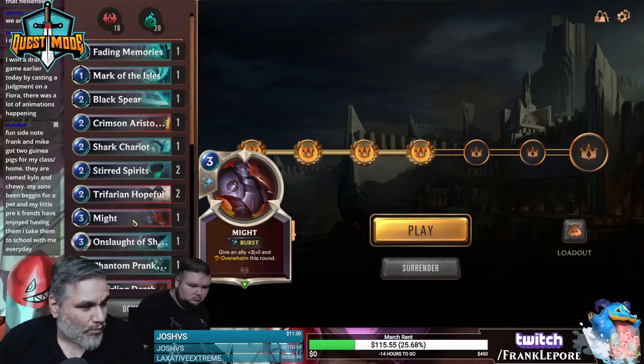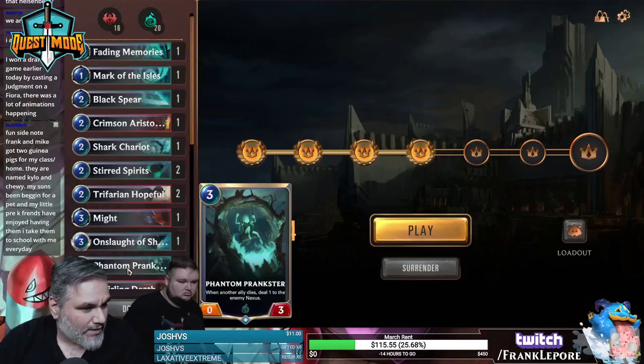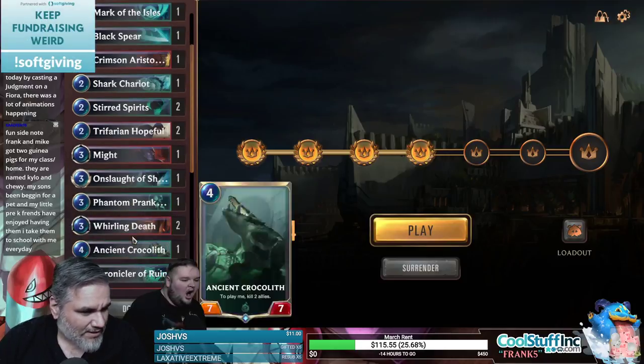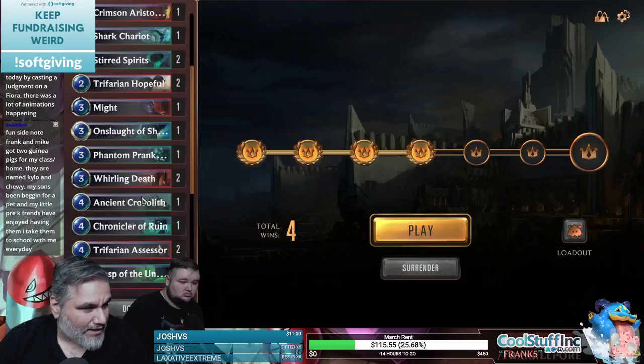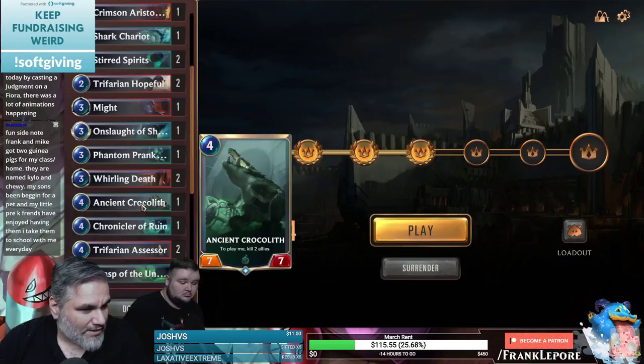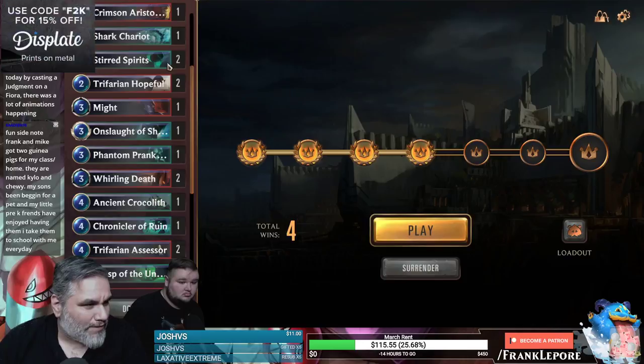Plus three, plus zero, and overwhelm this round. Summon two spectral riders. While another ally dies, deal one. When another ally dies, deal one to the enemy nexus. This card is actually surprisingly decent — it deals a lot of damage over time. Battling ally strikes a battling enemy, so you're basically fighting them. Ancient Krakolith — kill two allies. That doesn't really work with ephemeral, right?